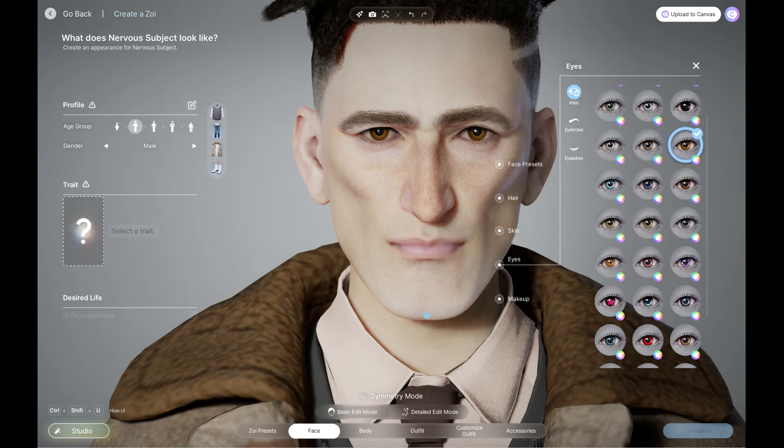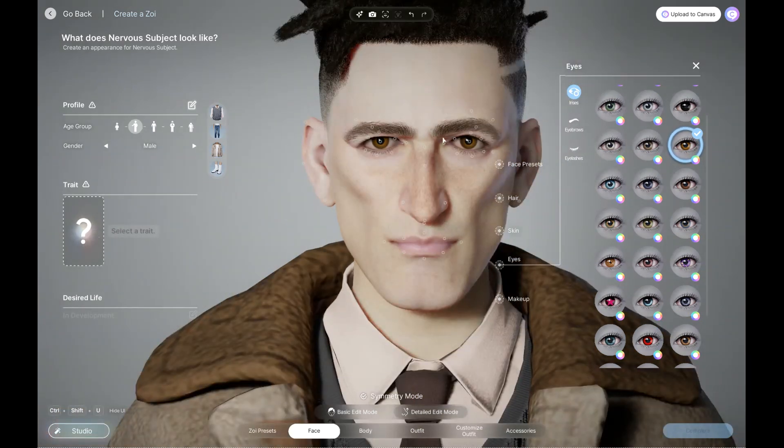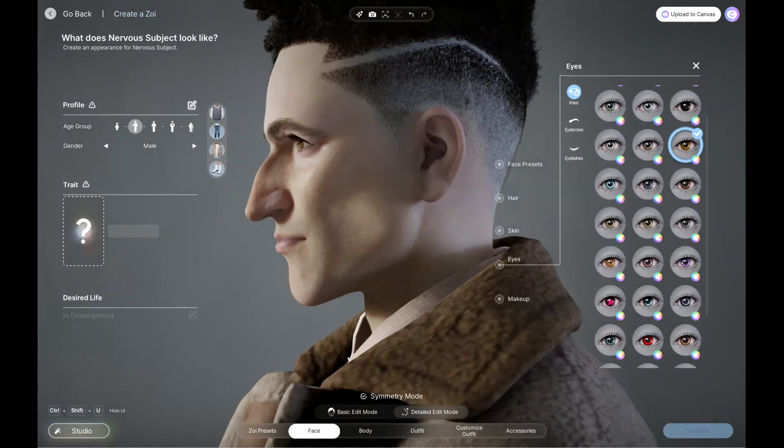That's about as much as I can actually drop it. Let's go back into detail and zoom in on these eyes. Nervous' eyes actually rotate ways we just don't feel like they should. Let's open those eyes up a bit, drop that as much as I can, raise that as much as I can. It basically goes roughly the same way. I'm pretty satisfied with that physical appearance for Nervous.